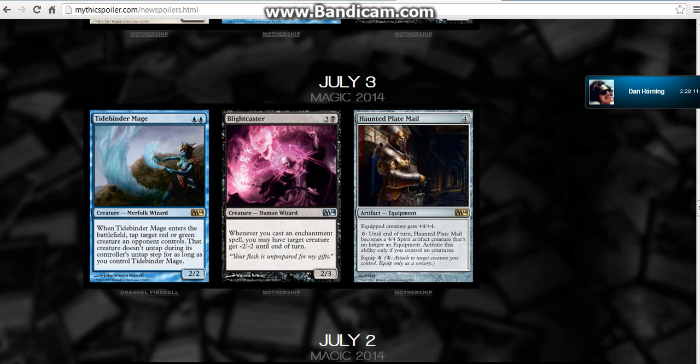Four-mana equipments cost 4 to equip. That's really, really expensive. And that's the problem I see with it — you have this Plate Mail out and you want to activate it as a spirit and block their stuff. But the second you play a creature, you can't do that anymore. You have to equip the creature almost immediately.